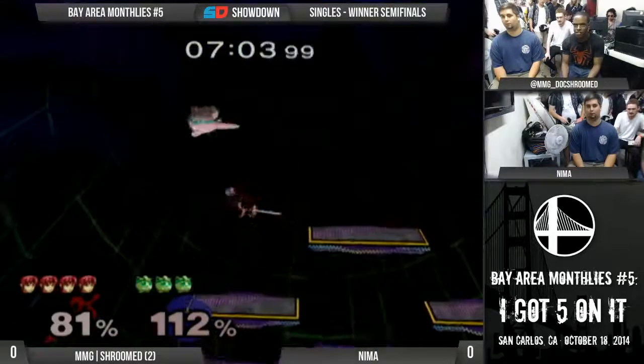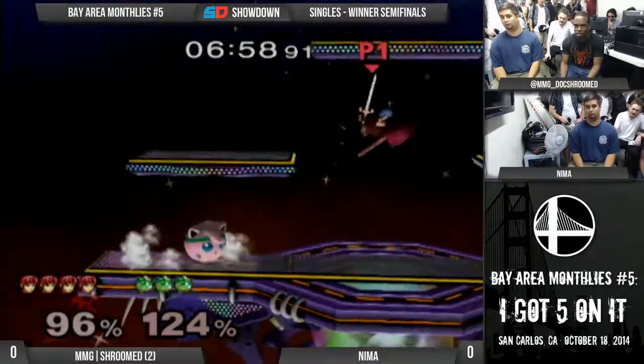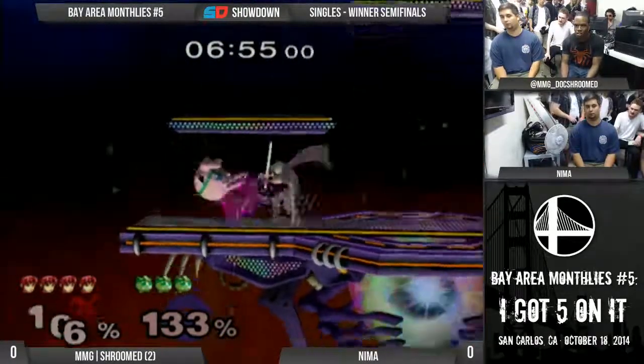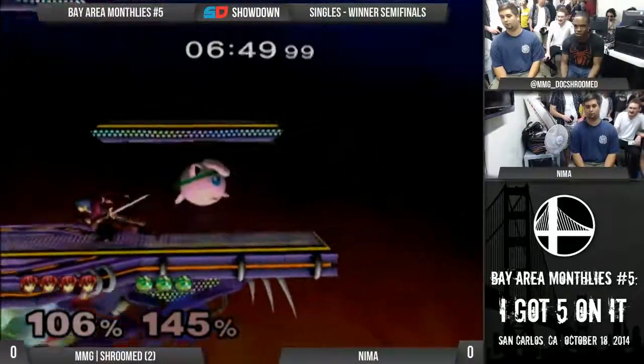So Dewan is one of those players - once he has a positional advantage, it's really hard to get back to the center. Yeah, you just control the stage so well. If you're above him, it's hard to get down. And he never falls for stupid stuff like using your double jump early.